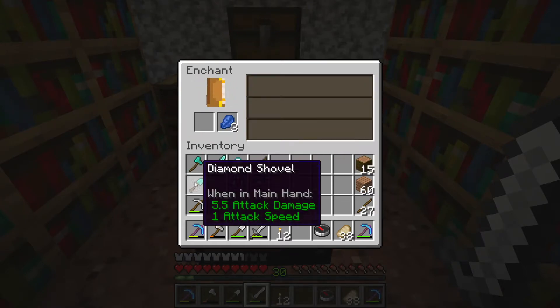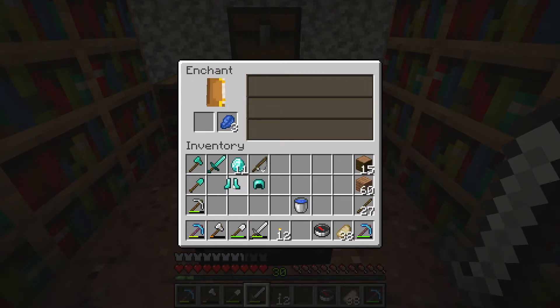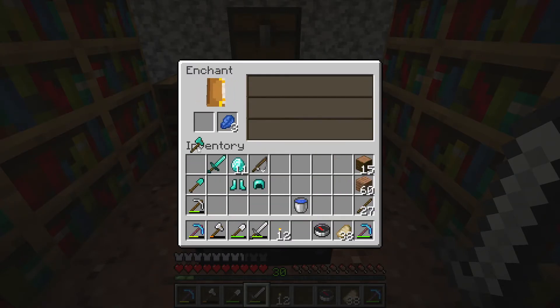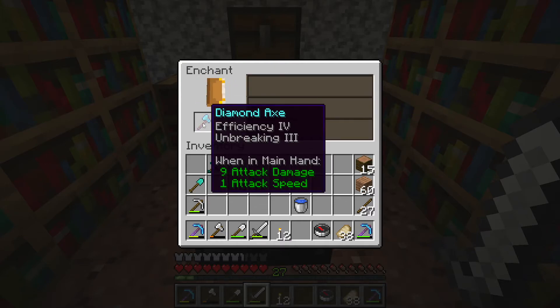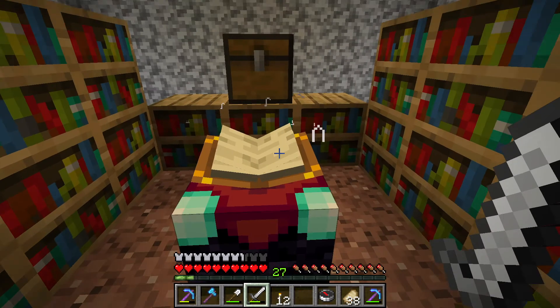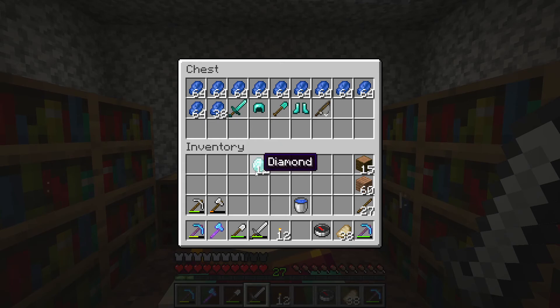Like here, I'm like hmmm, those are some nice enchantments, which one do I take? And then I notice Efficiency 4 on the axe. Wow, I get that one. So the next time I won't have to select the axe, because I already got a good axe to use.